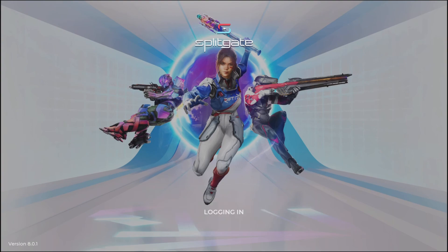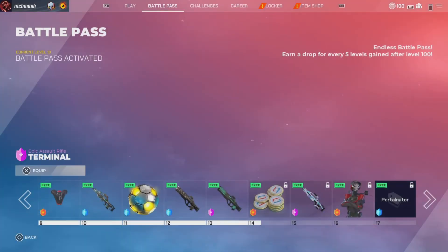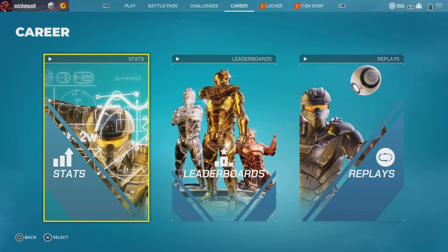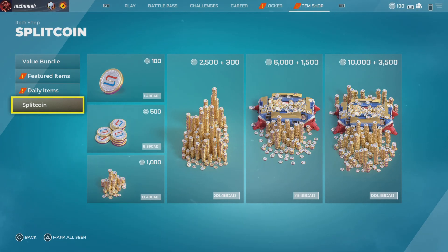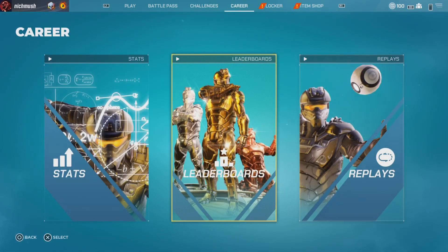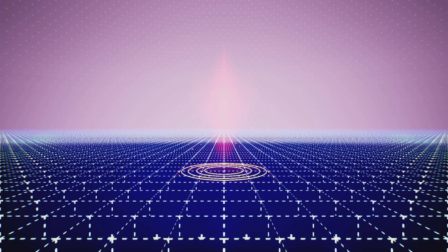Hey everybody, welcome back to another video. Today we're going to be playing a game called Splitgate. You might be wondering what type of game this is — it's kind of like Apex. There's a battle pass where you can level up and complete challenges for XP. There's career stats, leaderboards, replays, and an item shop with a currency called Split Coin, which includes weapons, jetpacks, a portal gun, characters, and weapon sprays.